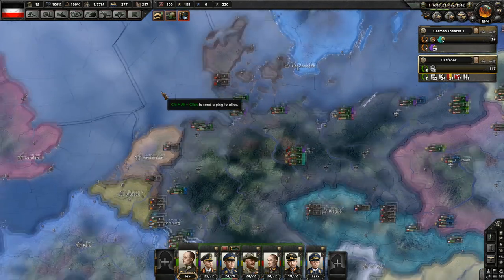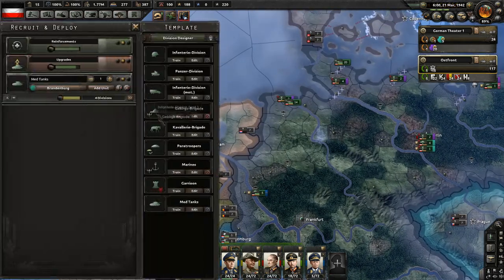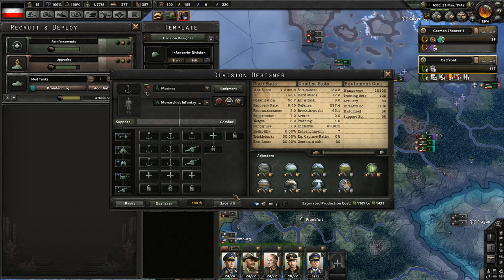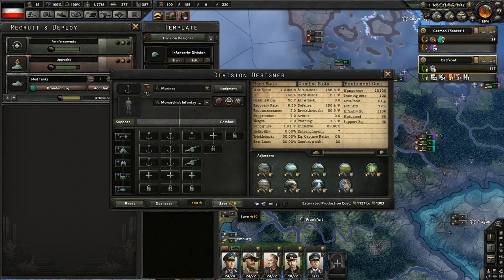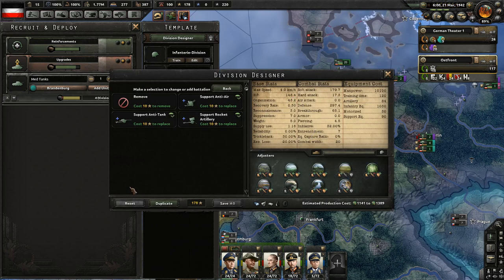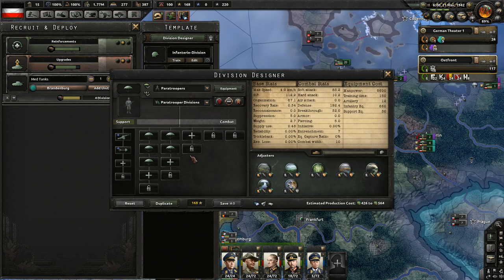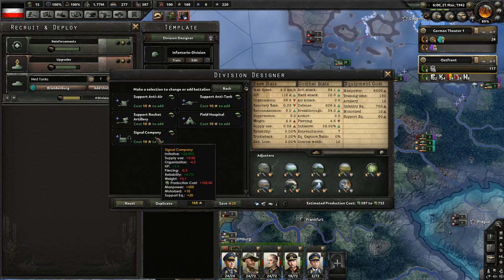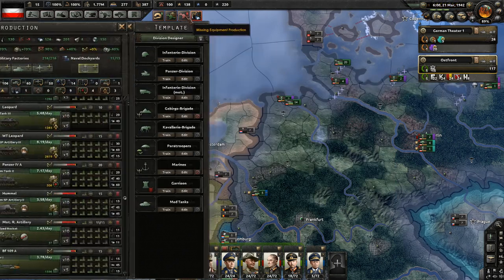What is up everybody, Mikey Pansnator here, back with Hearts of Iron 4 Germany. We need to do some things - we need to get some marine divisions. I'm going to switch this for fire support, anti-tank, and then mountaineers. I'm going to do the same. What do we have in paratroopers? We have support artillery. I want to get some recon, support anti-tank, and support anti-air.